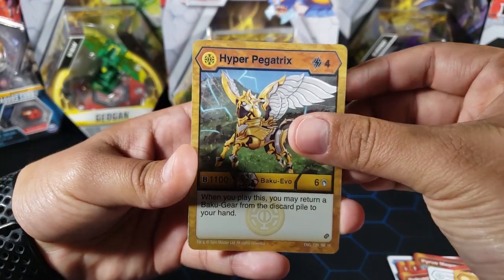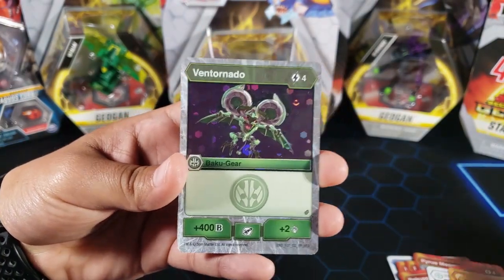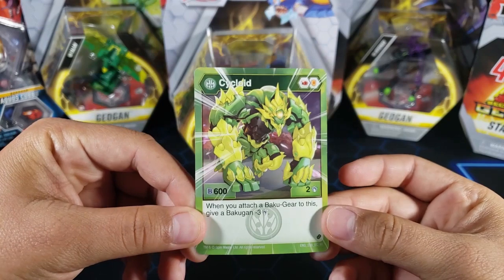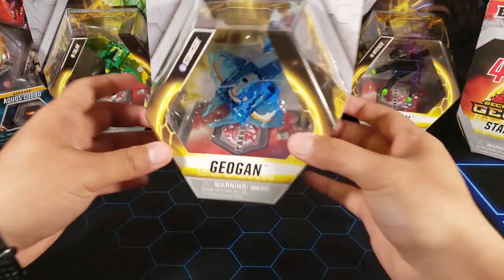For the Hex we have Ventornado, just a common Hex Bakugan gear, and then we also have an epic character card — Cycloid the Ventus. Now let's get started with the actual Bakugan, or Geogun in this case.